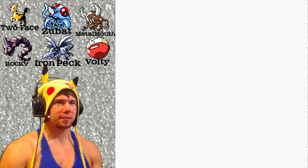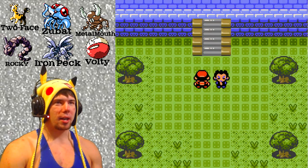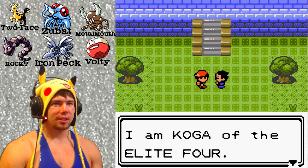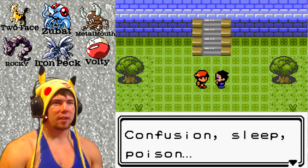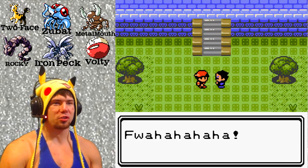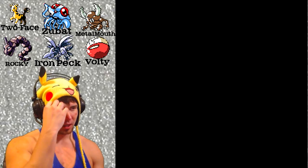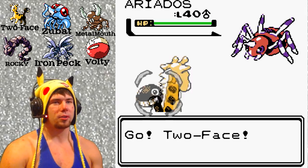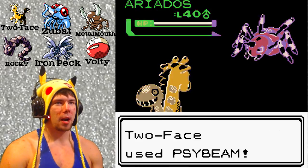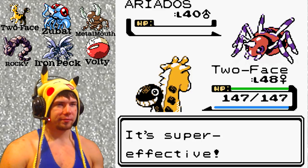I'll probably use a full restore — I want Two Face at full capacity when the time comes. It's Koga! He says he is Koga of the Elite Four, he lives in shadows as a ninja, his intricate style will confound and destroy. Confusion, sleep, poison — prepare to be the victim of his sinister technique. Pokemon is not merely about brute force. He's probably going to Toxic me to death. He sent out Ariados first — let's Psybeam!